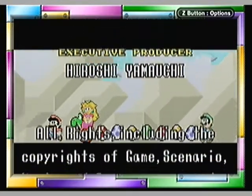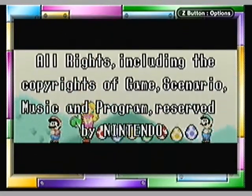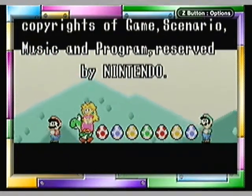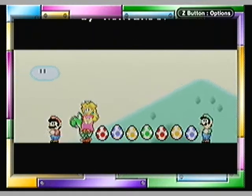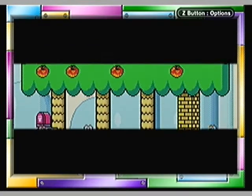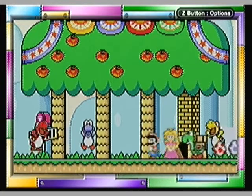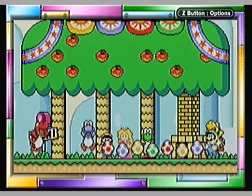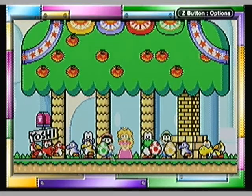And the credits are actually pretty short. So why is the rest of the video so long? It's because we're gonna do some enemy roll call — yay, that's always fun. But before the enemy roll call, the Yoshis are gonna start partying — party hardy with the Yoshis.